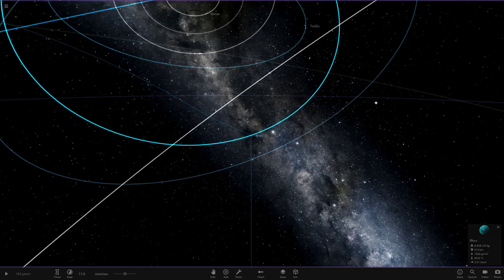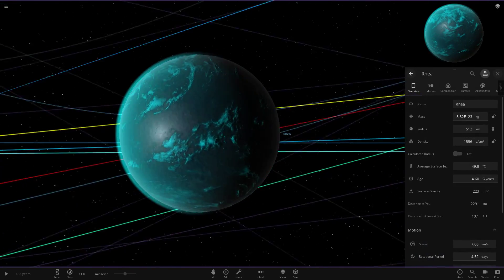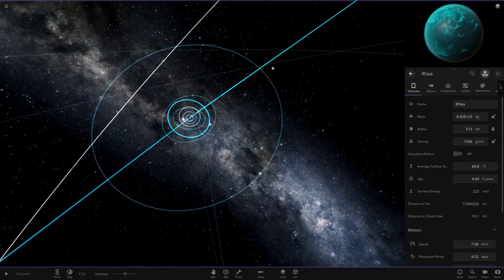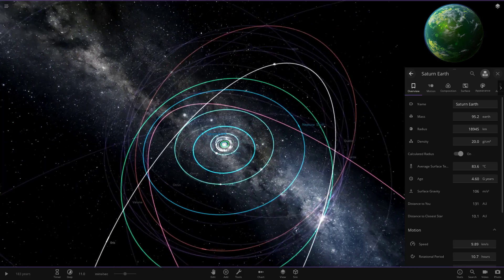Then we've got Rhea here — another very basic world, since you just can't really do anything to the customization. You can't really change the surface texture or anything like that. So yeah, we end up with a lot of ocean worlds around Saturn. That is all of the Saturn stuff done.